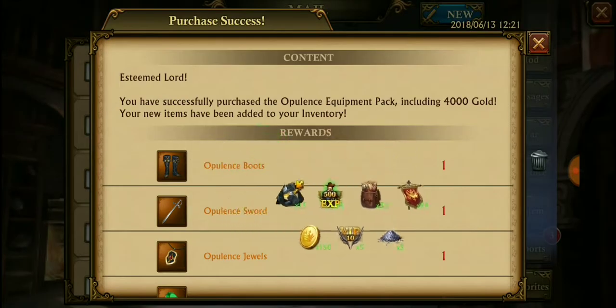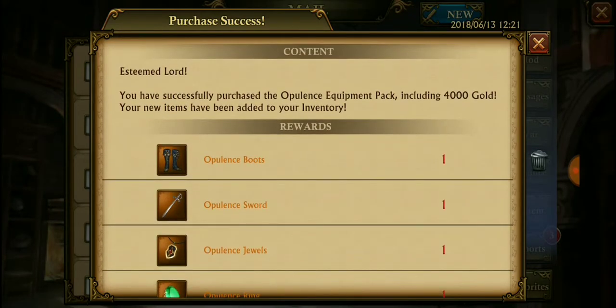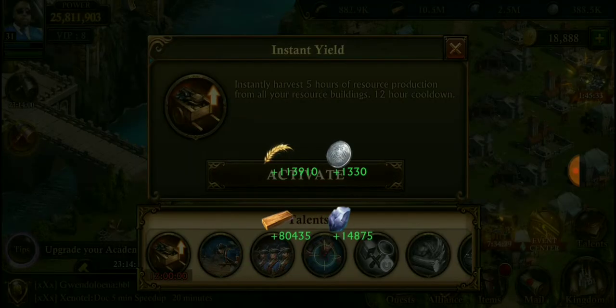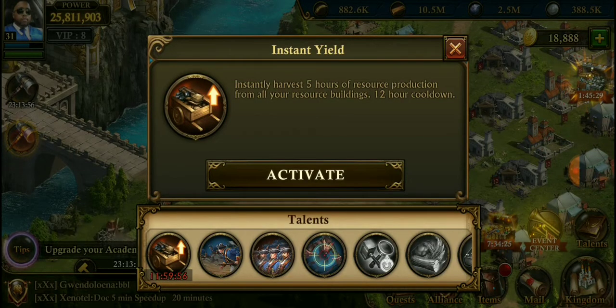Purchase success! We got the opulence set right here, just got it live on camera — boom, done. We also got 4,000 gold, didn't even know that was included. I don't spend gold very much, but I'll take it — never gonna pass down gold if it comes with it.